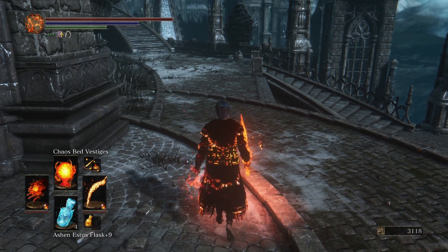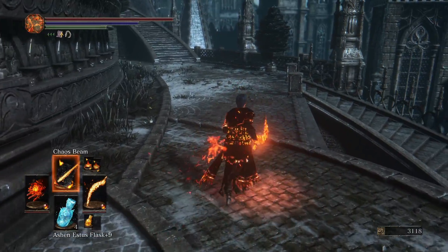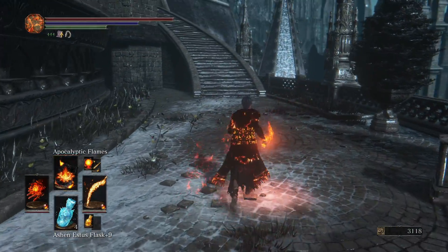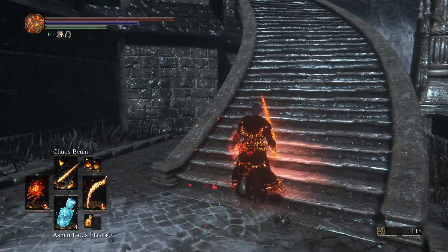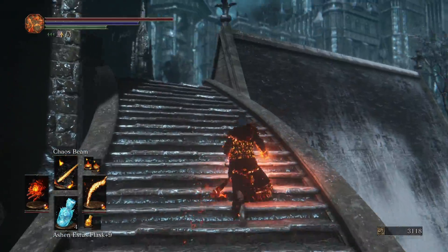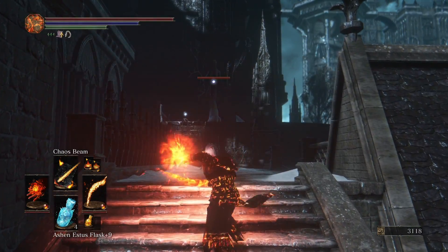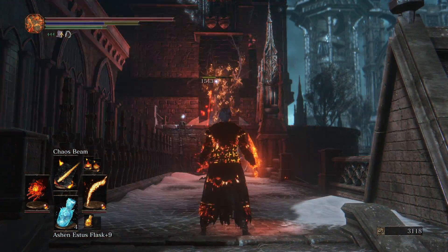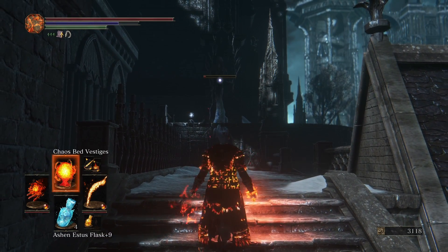So what we got today is Chaos Bed Vestiges, which is nothing new. But the next three — Chaos Beam, Detonation, and Apocalyptic Flames — I think it's an understatement to say that these things are OP. So let's just test this out real quick. Look at that. Unreal.